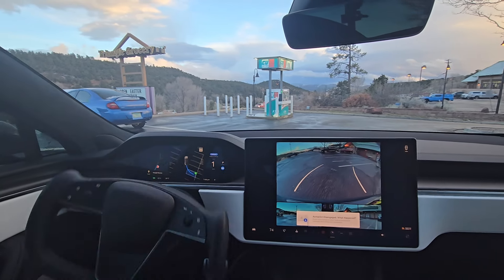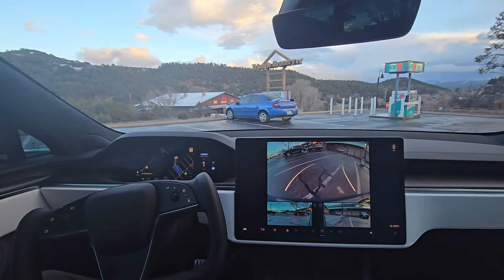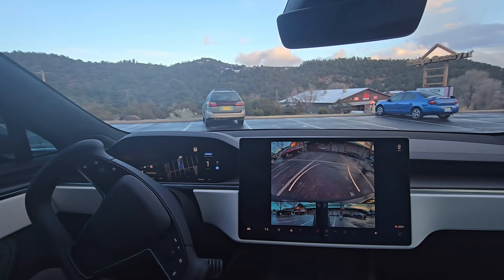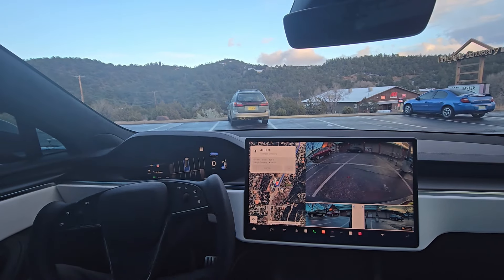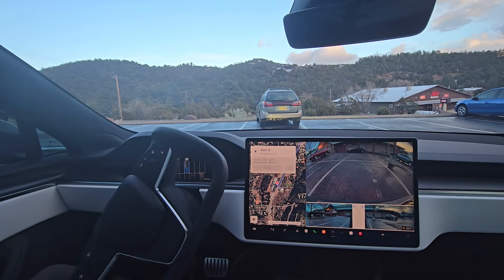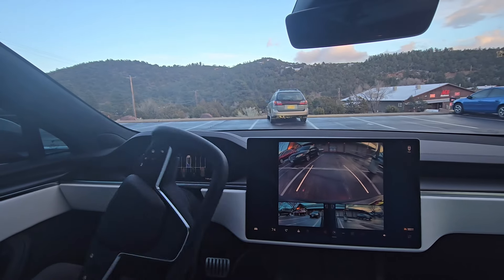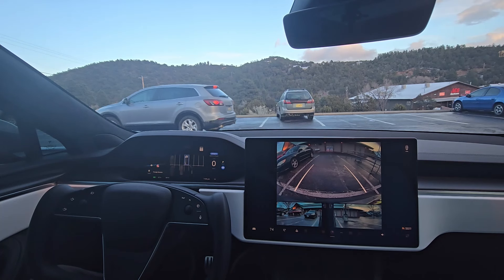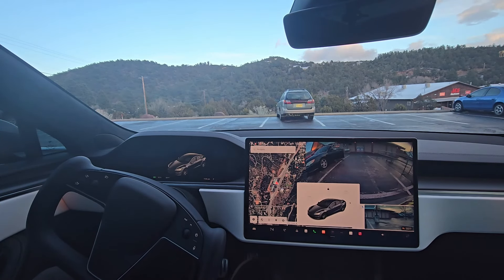It doesn't look like Full Self-Driving will actually park in a parking spot automatically — you have to choose it manually. Using the left scroll wheel you can't switch sides; you just have to keep scrolling and it automatically switches to the left or right hand side of the parking lot. Pretty much the same as last time.